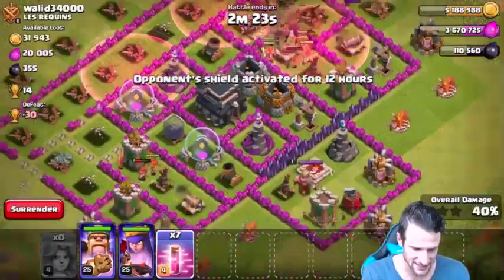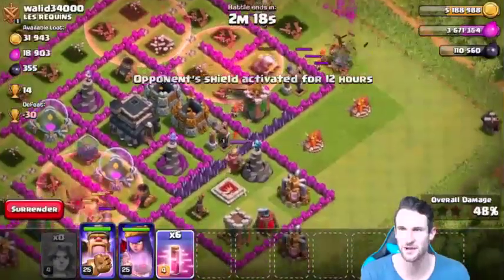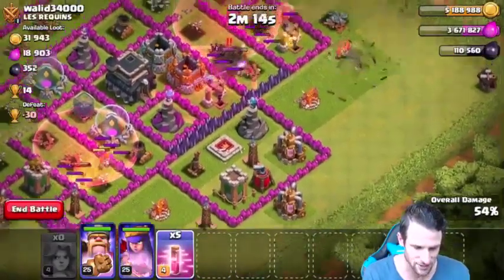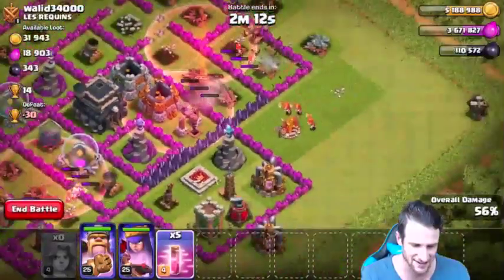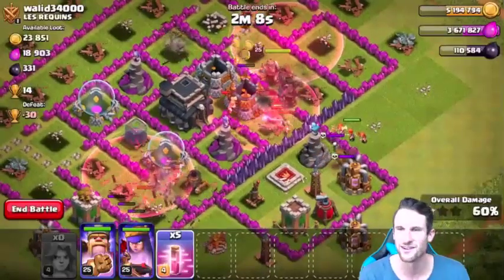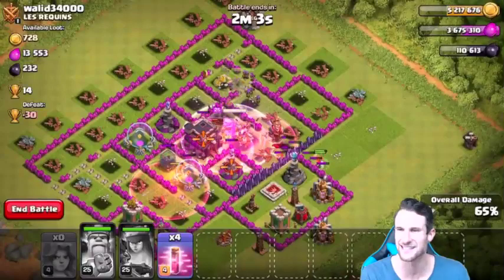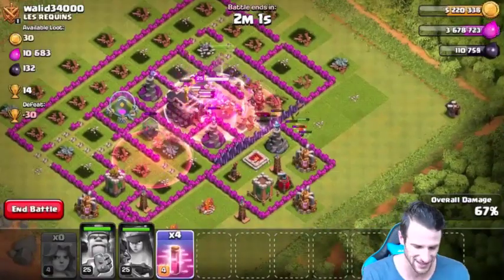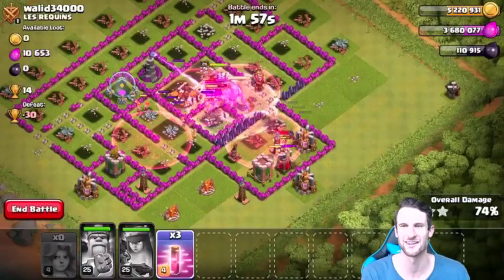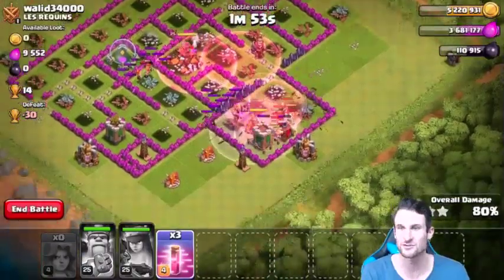That Haste spell is still there, let's drop this one right here and see if we can get these Valkyries going around. I'm surprised they're staying up this well without any sort of heal or anything. We'll drop another one right here — that King is gonna go down in a second, he just got absolutely annihilated. We've got all Haste spells down, I'm popping all the heroes' abilities right there just to get them rolling. Let's drop this last Haste spell down here in the middle — absolute carnage from the Valkyries!